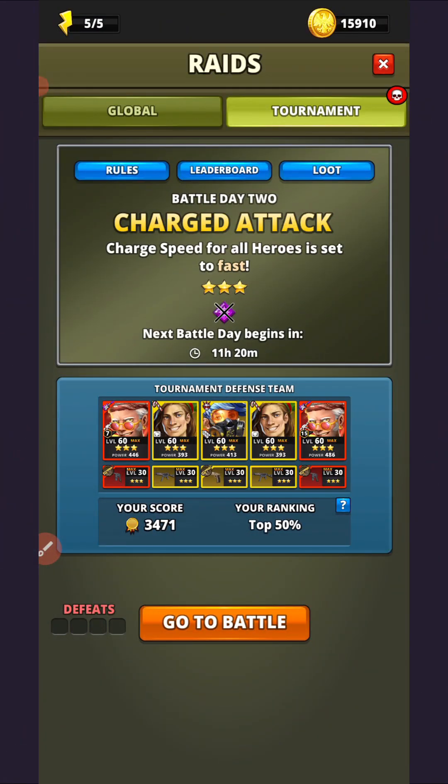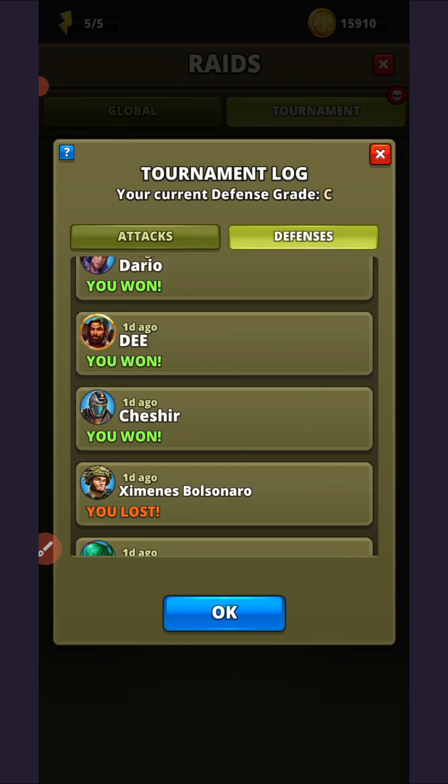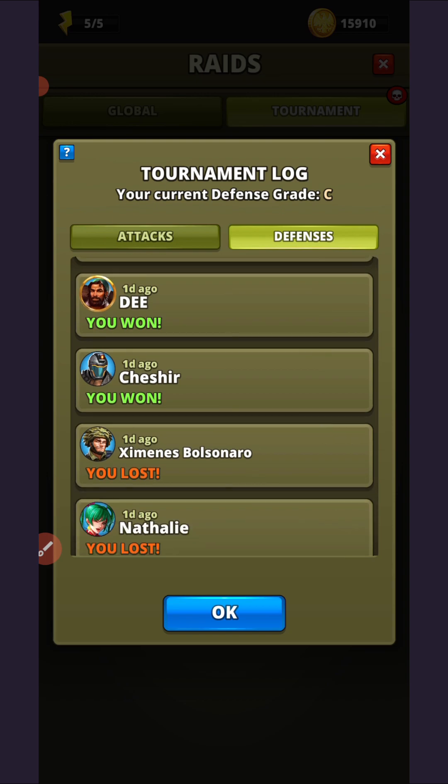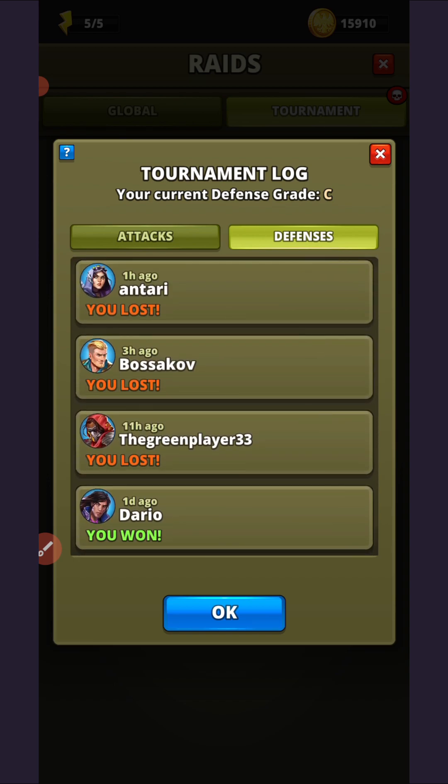Welcome back to day two of our tournament week. We're still on the three-star charged attack no-purple tournament. We'd gone five from five on attack and one from one on defense, then took a couple losses and three wins on day one to finish with four out of six. Since the new day turned, the defense team has lost three on the trot, dropping from A grade down to C grade.